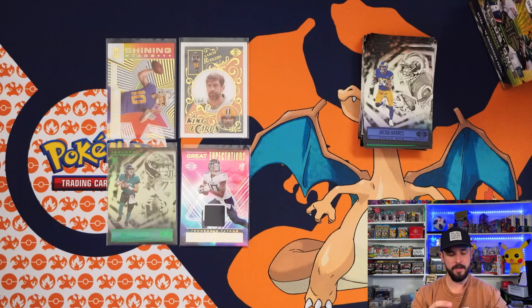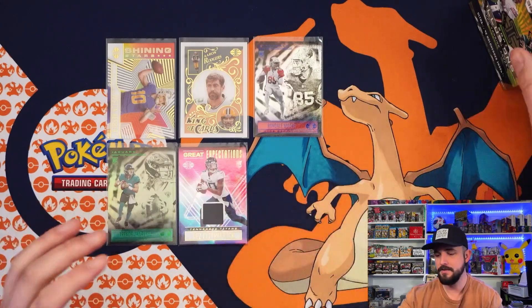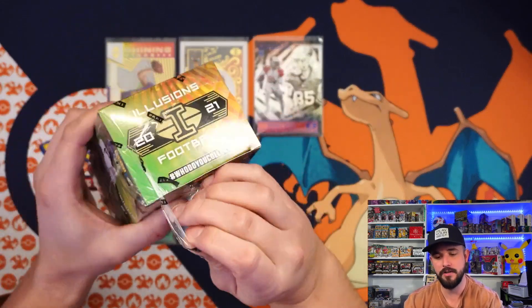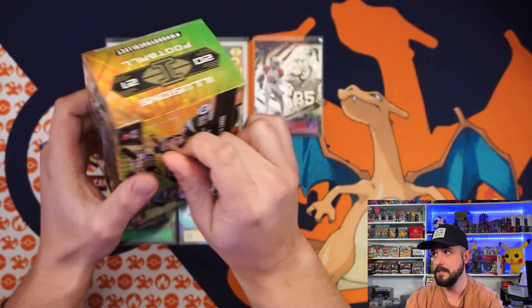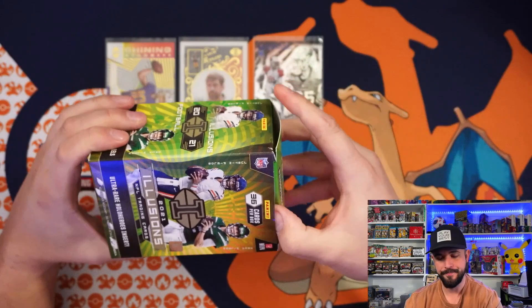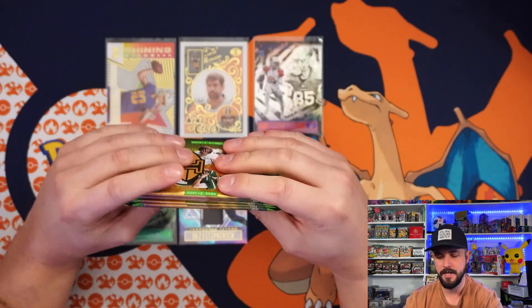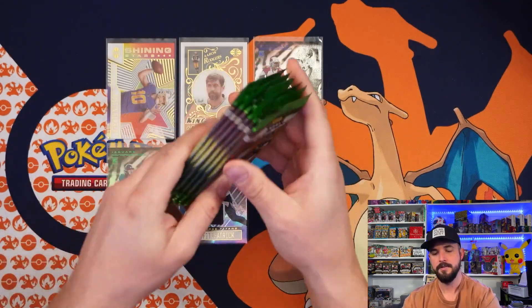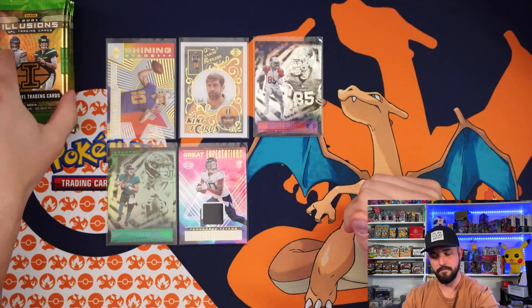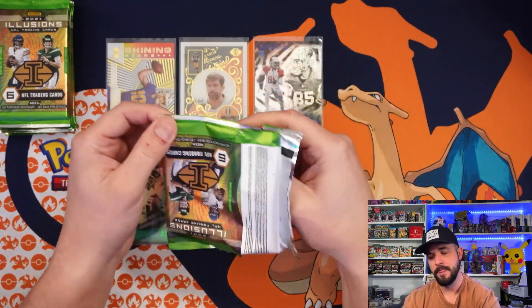There is our first blaster box, you guys. We got one more. Hopefully this gives you guys a good idea if you're looking up this video to see if you want to invest in this product — if you want to buy it to open. I love the look of Illusions cards. They're simple, they're clean, they usually have multiplayer pictures on the front, they're shiny. You can't go wrong with shiny stuff. I'd rather probably not have a fat pack because you're going to get a patch that's not game worn — probably rather get an auto.